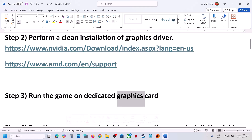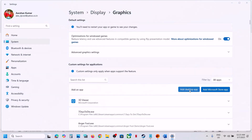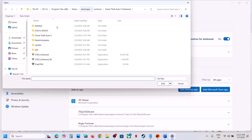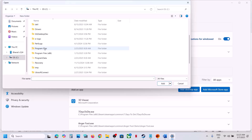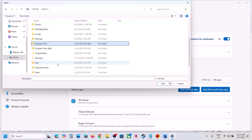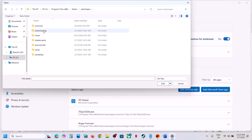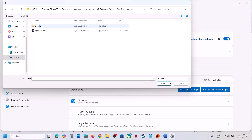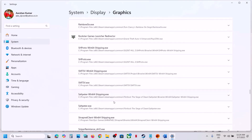The next step is to run the game on the dedicated graphics card. Type 'graphics settings' in the Windows search box and open Graphics Settings. Click 'Add desktop app' and go to the game installation folder. If the game is on Steam, open Program Files, open the Steam folder, then SteamApps, Common, the game folder, and navigate to Binaries/Win64. Select the game exe file and click Add.